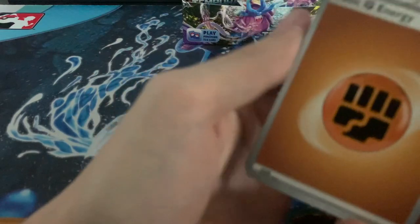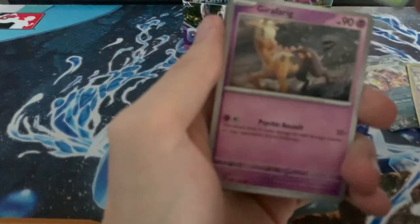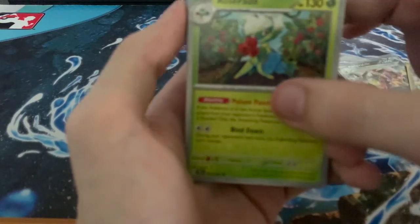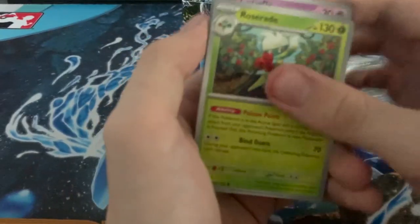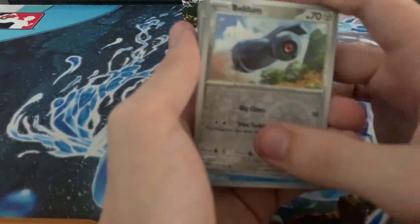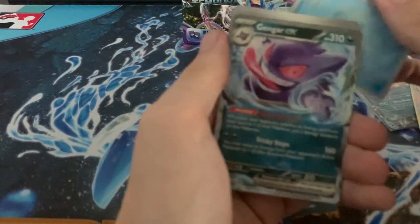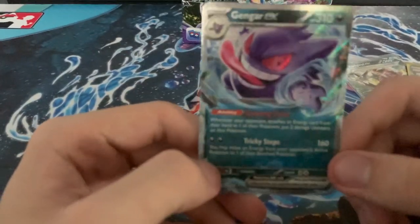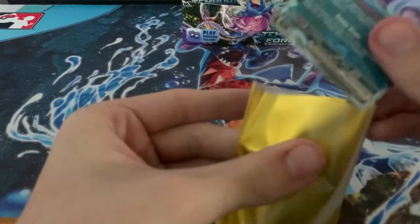Steel, Fighting, Bramblin, Girafferig, Roselia, Cutiefly, Roserade, Keldeo, Iron Jugulus, Theldom, Parvana, and a Gengar EX. We're getting all the Gengars! Maybe we can get the Ghastly Art Rare, which is basically a Gengar card at this point.